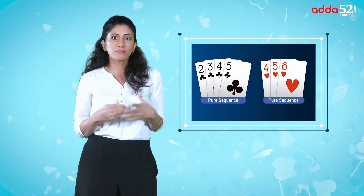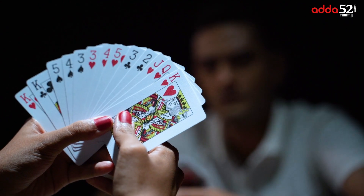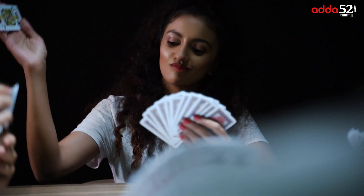The only way to win a game of 13 Card Rummy is to arrange all 13 cards into valid sequences and sets. A sequence is a group of 3 or more cards of consecutive rank from the same suit. A sequence can be pure or impure, but one pure sequence without a joker is a must. You can use one or more jokers to create impure sequences. A set is a group of 3 or more cards of the same rank from different suits. Once all the cards in your hand reach this combination, you can declare the game and, based on a valid declaration, you will be announced the winner.